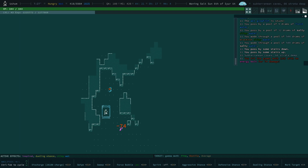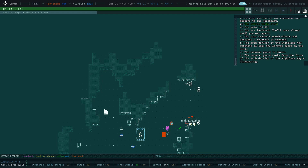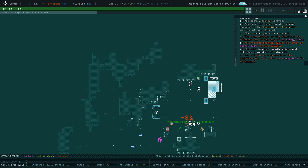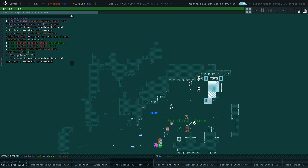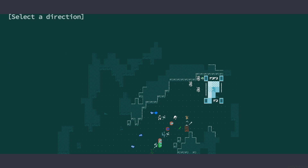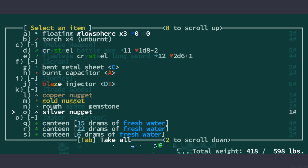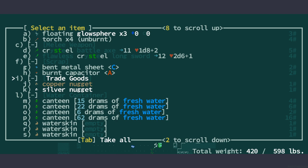Let's go down. There's a gamma moth — that was actually kind of an issue; I should maybe have gone in with a full force bubble. I'm famished, which is not very good. There's another decarbonizer — we're just going to leave that alone. There's a dromad caravan. We can just murder dromad caravans at this point. Let's check what they had — we'll take the gold nuggets.